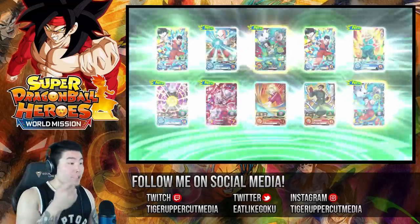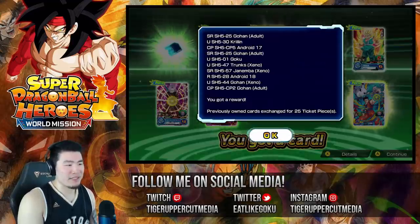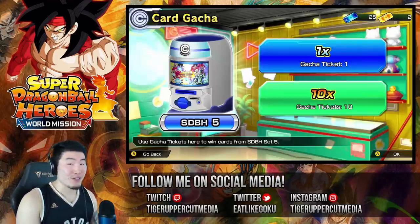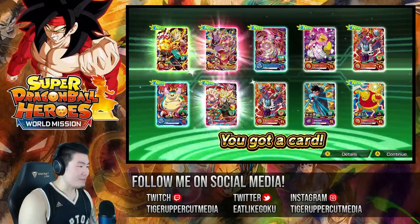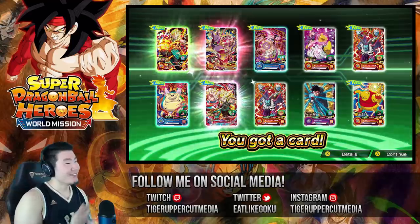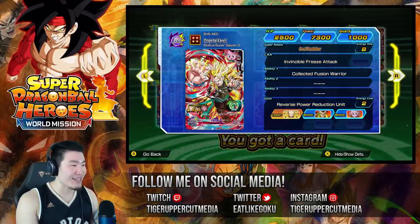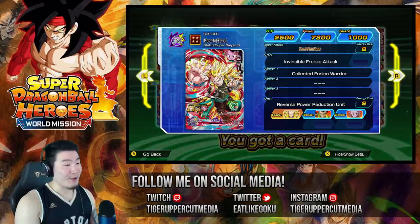You know what happened? Yesterday, Bandai actually popped into my stream — like Bandai Namco on Twitch. They just randomly decided to say hi in my Twitch stream, and I was like 'what's up?' And they told me to summon. I did a single and I pulled my Vegito Blue. So maybe that luck is still with us right now. What is happening? Okay — we got a Champa, which is pretty cool, but we also got the Super Saiyan 3 Xeno Gogeta. Wow.